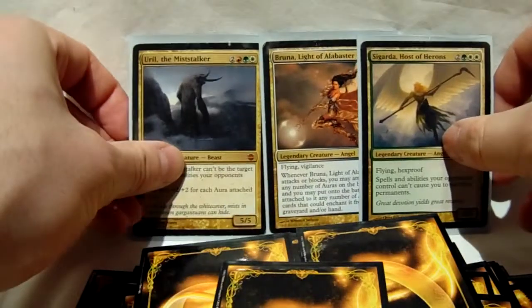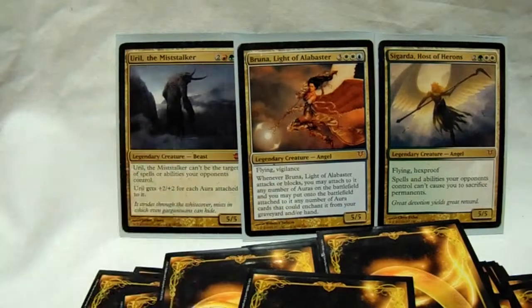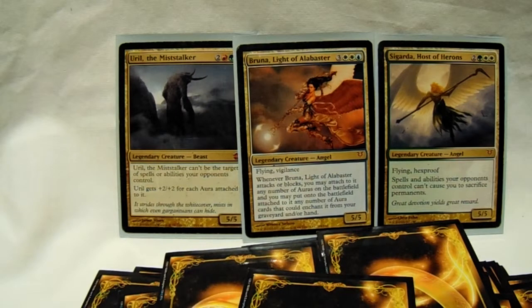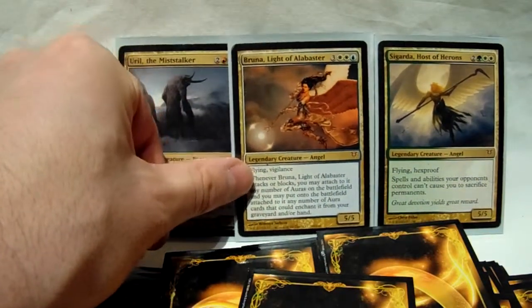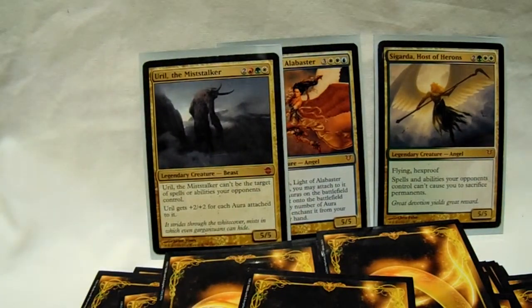After that there are three big fatties I like to keep together: Sigarda, Bruna, and Earl. Bruna and Sigarda are here for similar reasons — mostly because they're big flyers, 5/5s, and when they hit the field they change the game. Sigarda has hexproof, flying, and your opponents can't cause you to sacrifice permanents — goodbye, Eldrazi. Bruna gets everything back from your graveyard and your hand. Earl has hexproof, plus +2/+2 for each aura attached, and covers green, red, and white — some of the better auras in the deck. It's a win condition.